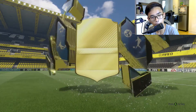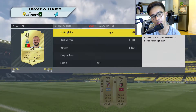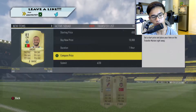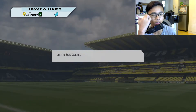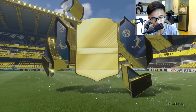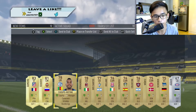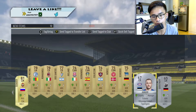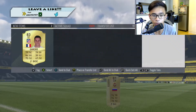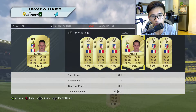No walkout on this one either — three rares again. Tiago, Andre, Andre. That's a bunch of crap — they won't sell for nothing. Unless Andre sells, he's a very nice card. Last pack of this account — not a walkout. But we got Jager, who might sell, and Gamera, who will sell — 1.56k. That's all the packs on this account.